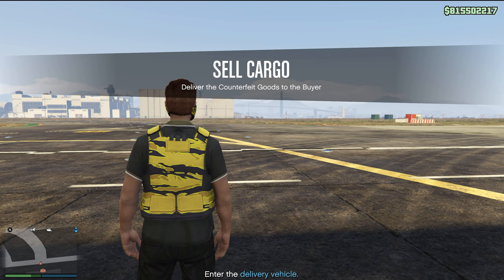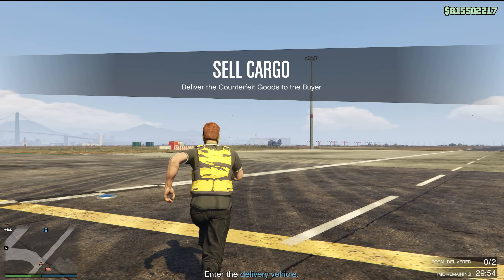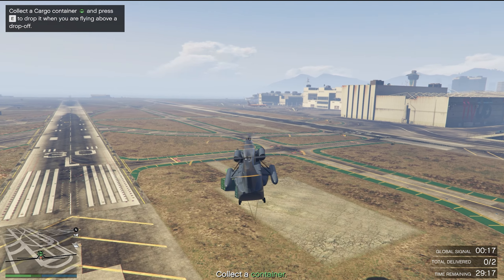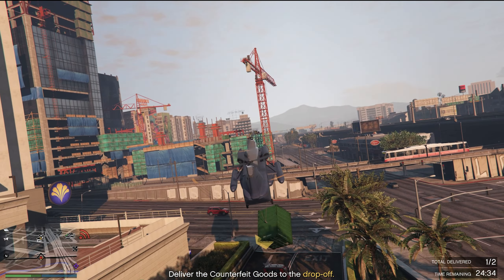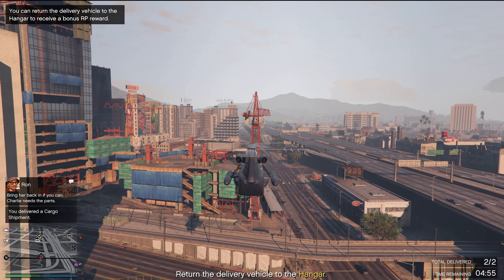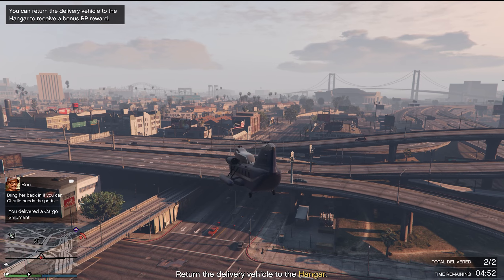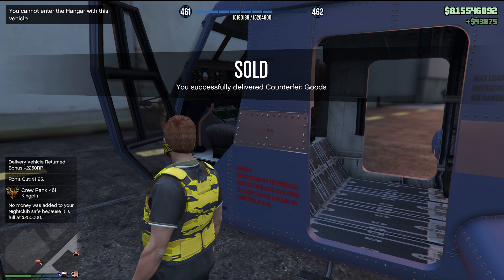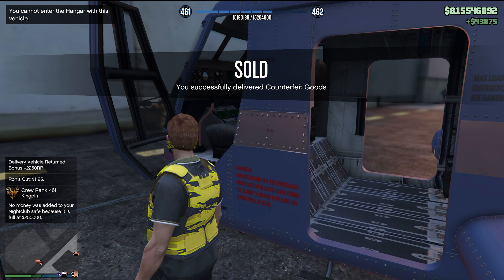Here we go — we're going to go ahead and sell the rest for $45,000. For this one, we're entering the delivery vehicle, which this time is going to be a cargo bob. We need to collect two containers and deliver them to the spot and drop them. There's our second one complete. It says return to the hangar for extra RP — and there we go! You can see we got a massive boost of RP as well as $43,000. You get around 2,250 RP as a bonus for delivering the vehicle.